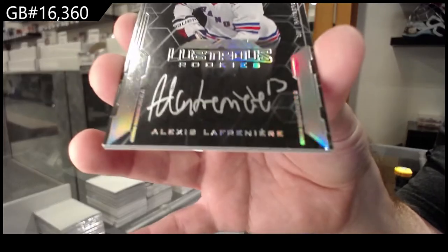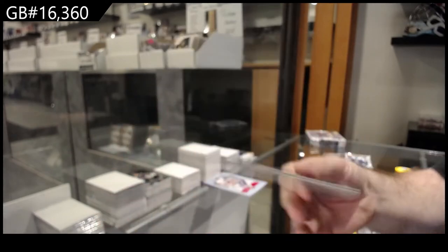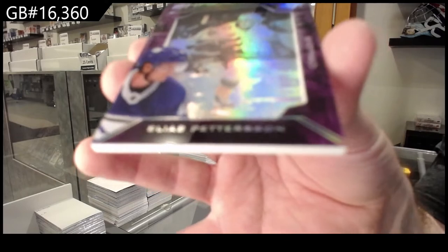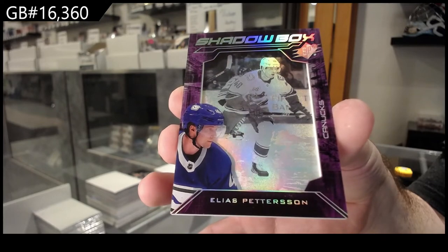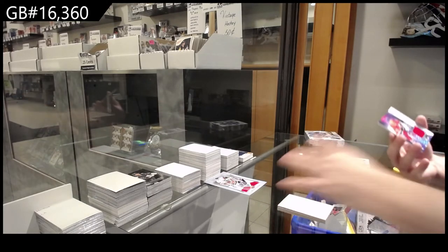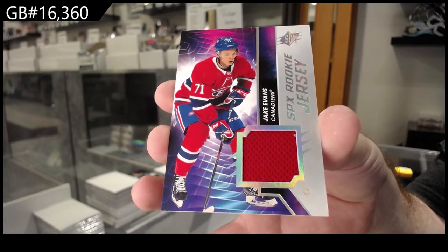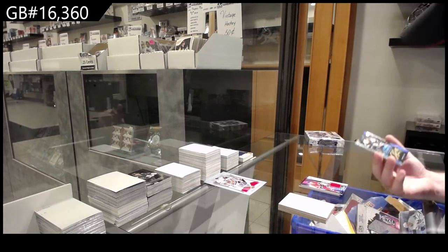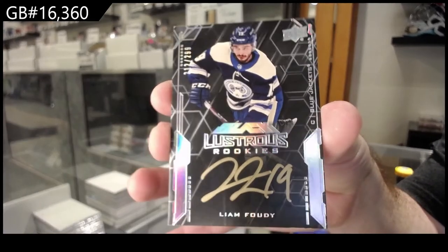Black Lustrous Rookie Auto Lafrenière to $1.99. That is one I highly recommend getting graded. Congrats to the Rangers. Here's a Shadowbox of Patterson for Vancouver. Patterson Shadowbox. We've got for the Montreal Canadiens, Evans. And another Lustrous Rookie Auto to $2.99 — Liam Foudy, Blue Jackets.